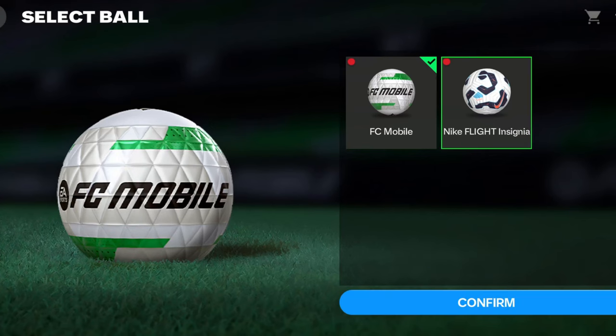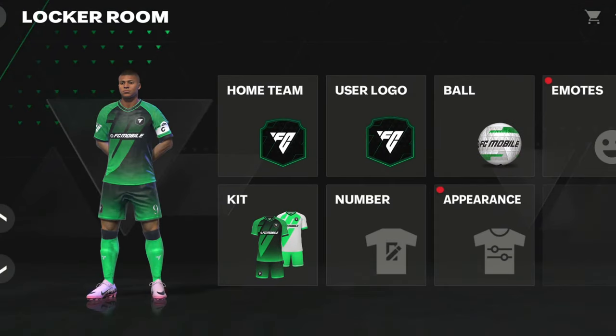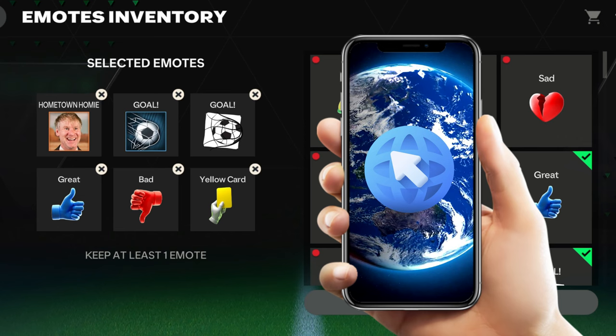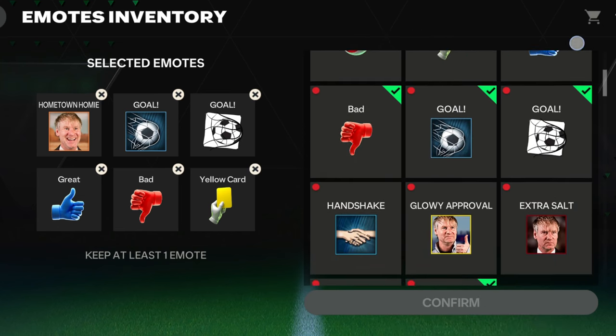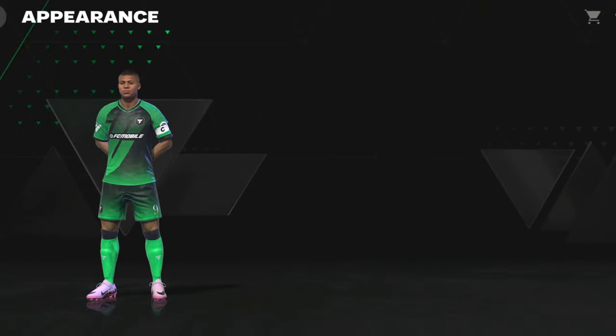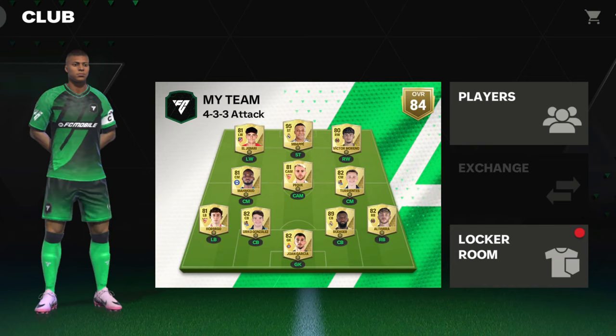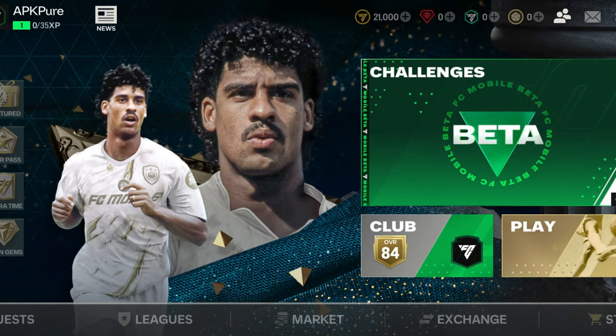Remember, this game requires an active and stable internet connection, so ensure you have a strong network. Don't forget to activate your VPN when playing for the first time. From your next attempt onwards, even if you don't reside in the listed countries, you can enjoy the game without any VPN connection. And that's it — now you can enjoy FC Mobile 25 beta from anywhere.